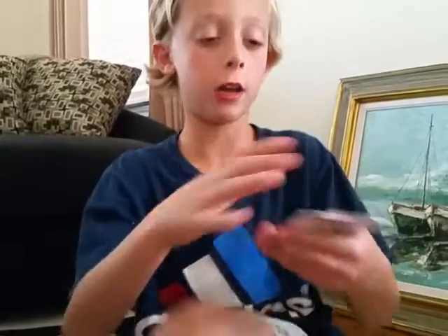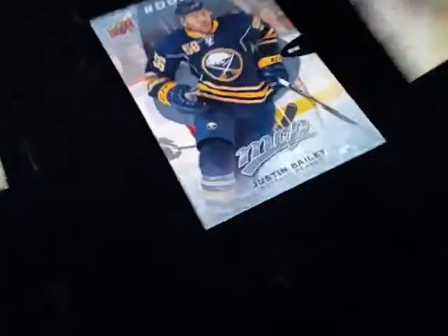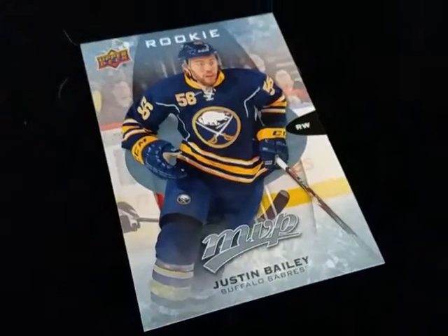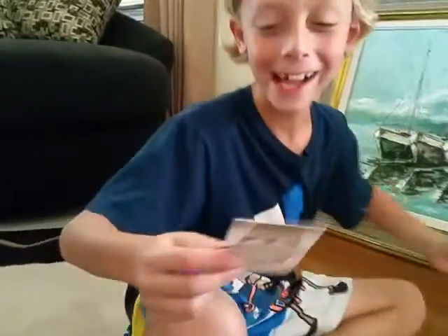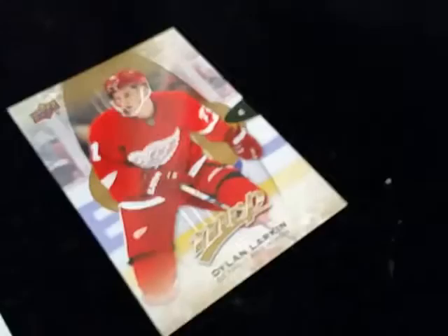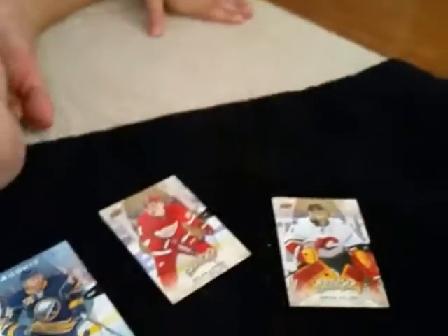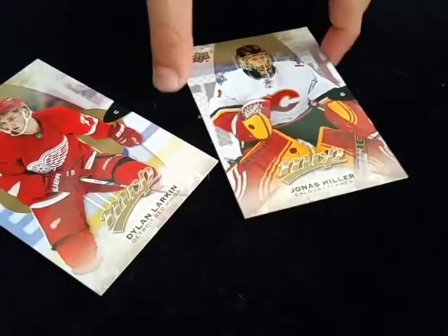That was a nice pack. We got Mike Green, Jakob Silfverberg. The insert is a rookie card of Justin Bailey — this is a nice card. Dylan Larkin rookie card! He's the fastest skater in the league. Oh, I didn't know that. Next pack — just a Jonas Hiller base. I wish it wasn't base.